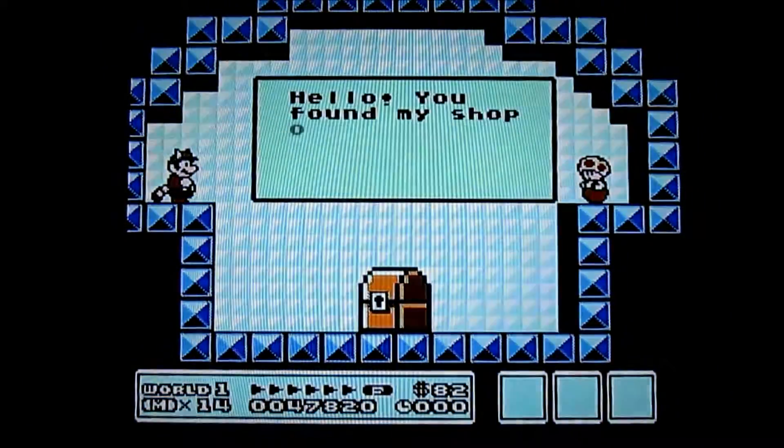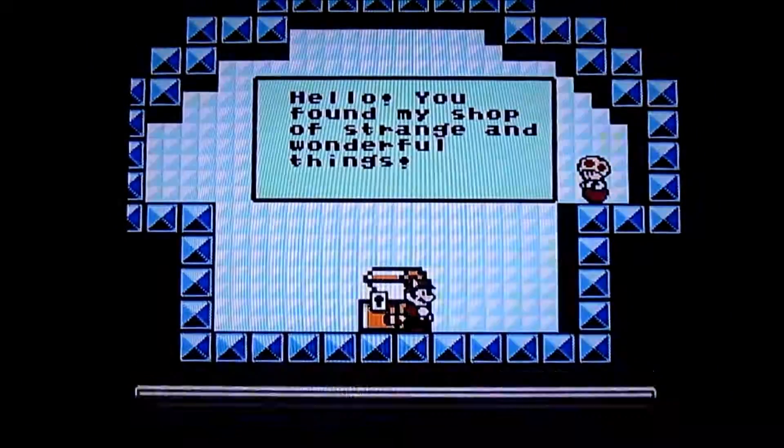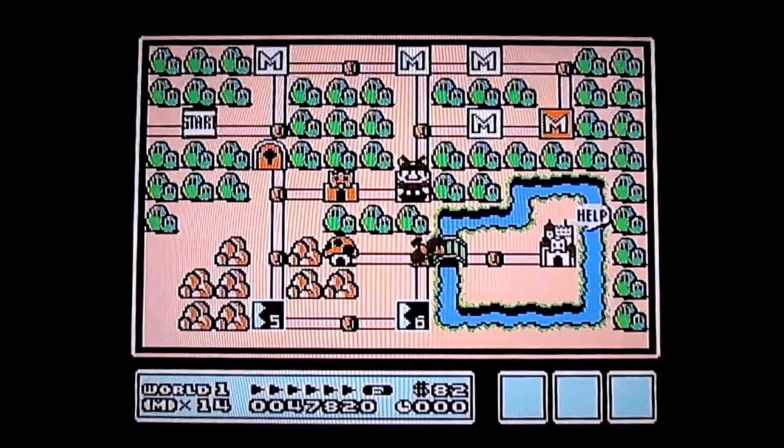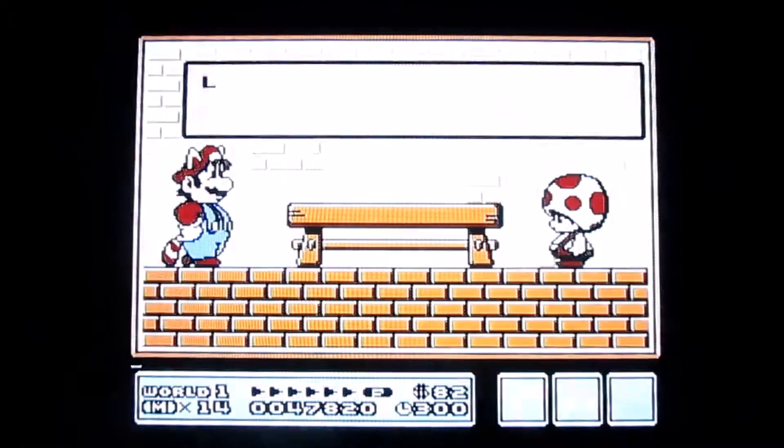I got the three stars, so I basically got the five-up, leading me up to 14 lives. And if you manage to get as many coins as you possibly can in level four, you get this special mushroom house where you can get a P-Wing and stuff.